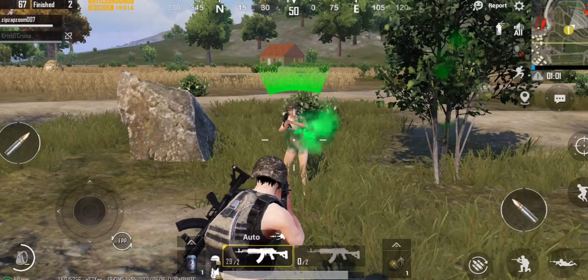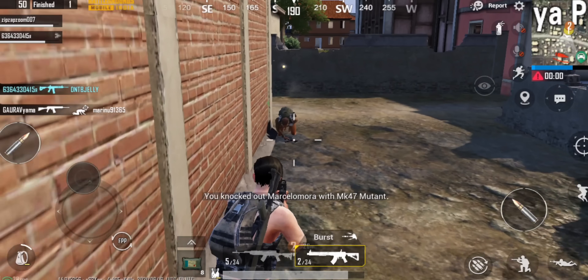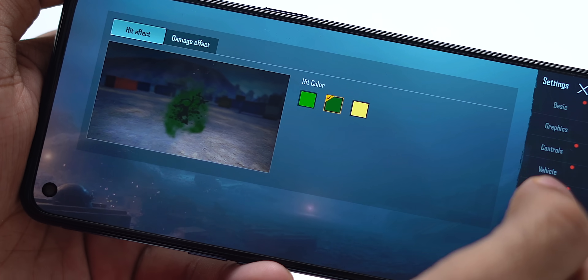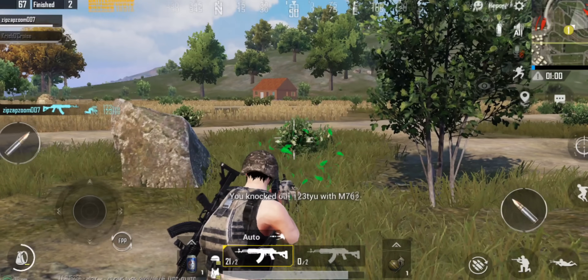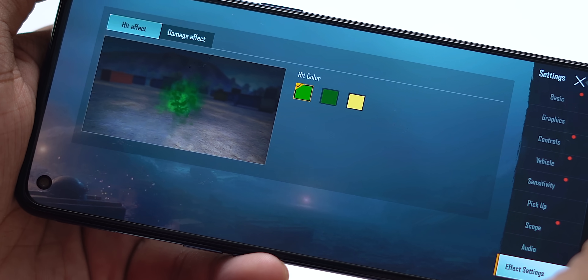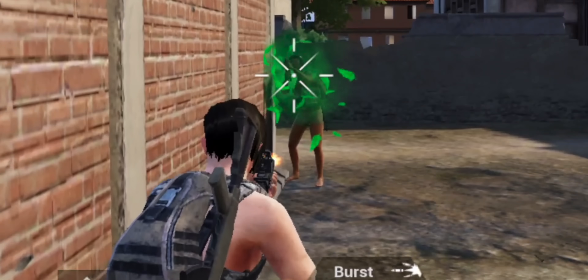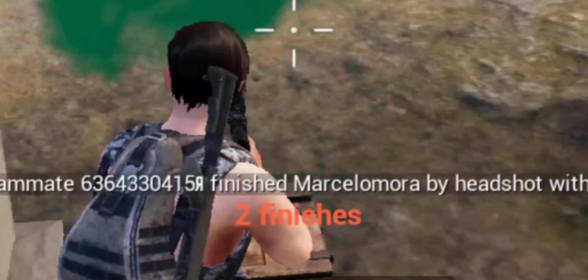The second thing is the gameplay is now less violent. There are a lot of changes within the app — small changes, but they will affect your experience. First, the color of blood is now green. You can change the color in settings to a slightly darker or lighter shade. And when you shoot someone you can see leaves flying out of them. Personally, I feel the green color blood doesn't help with an immersive game experience. And when you kill someone it says 'finished' instead of 'kill.' Don't worry — winner winner chicken dinner is still there.